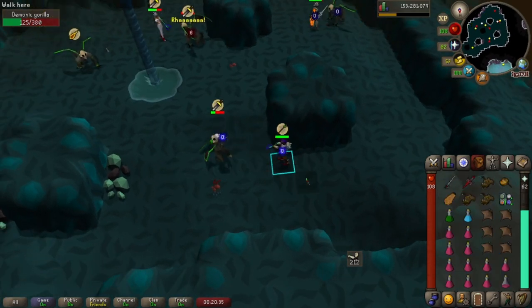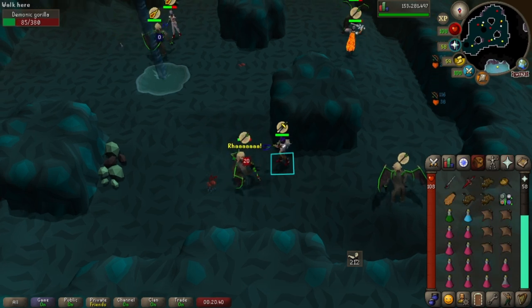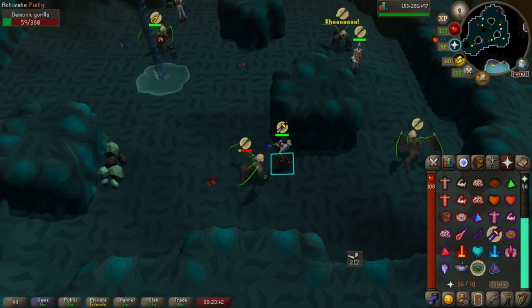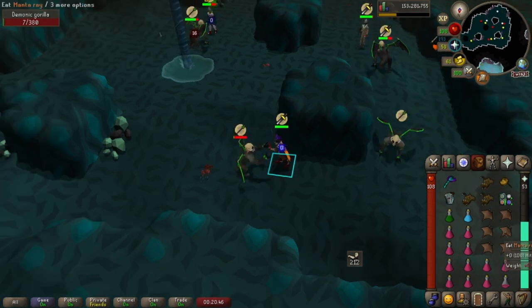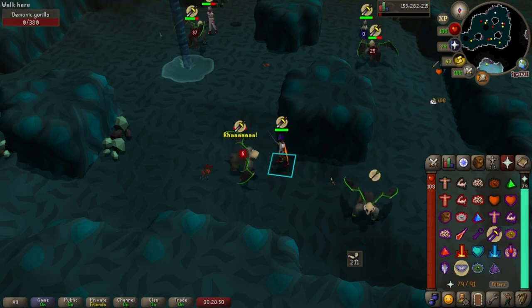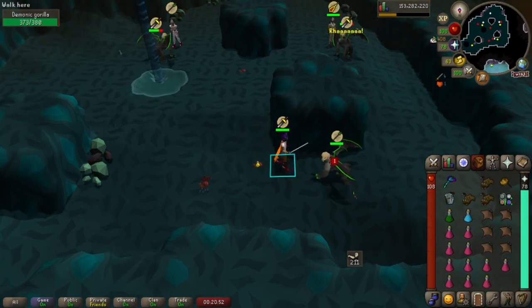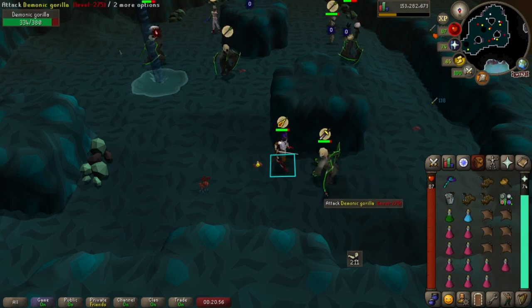Every three zeros that they hit on you in a row, they will change their attack style. And after taking 50 damage from you from an attack style, they will change their prayer. So go ahead and switch to melee when that happens.